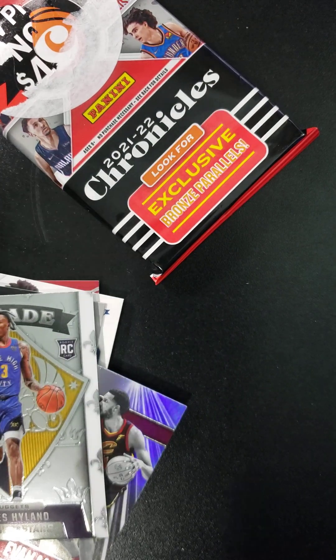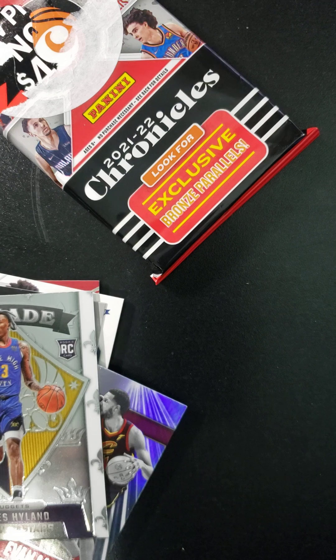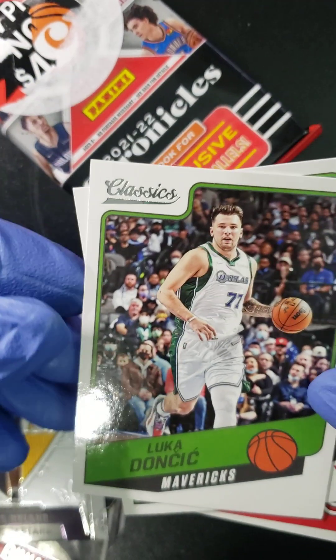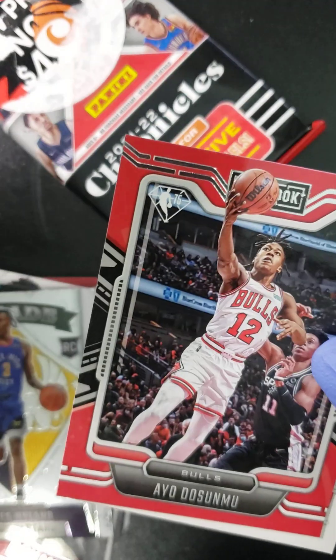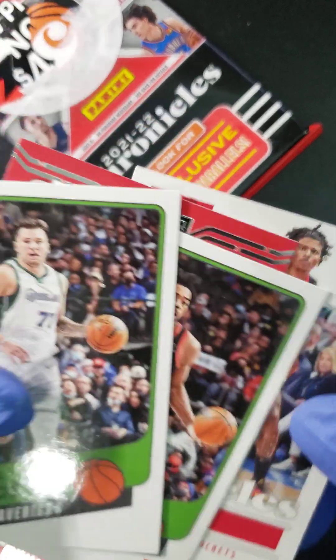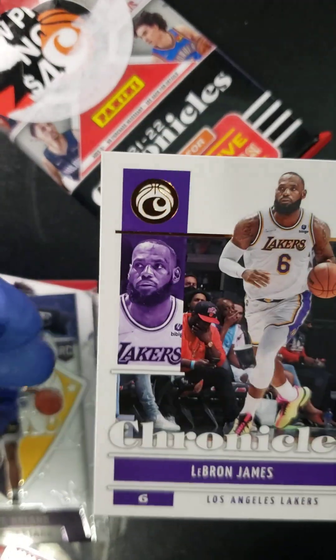Ayo Dosunmu — I saw that guy's name earlier, didn't I? Yeah, we did. We got the rookie card for him. So that's a pretty decent pack, folks. We got Luka Doncic, we got a Scotty Barnes, we got the Ayo Dosunmu, Jalen Green rookie card, and a LeBron James to go with pack number one.